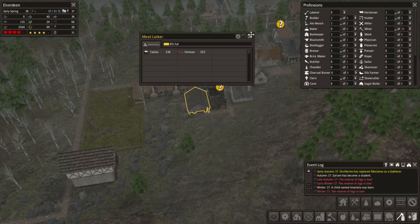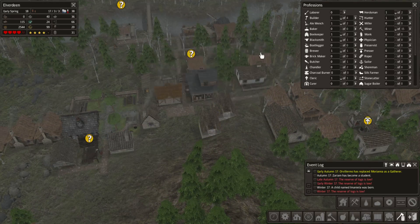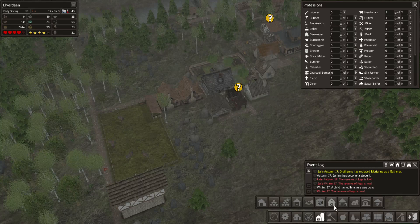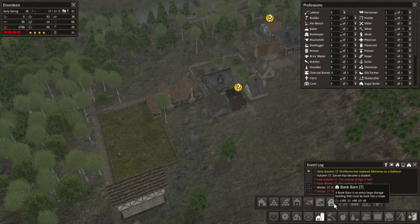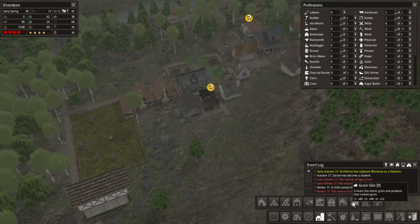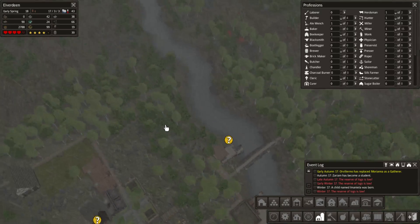I've put down meat lockers and root cellars at the farming areas. The barn is for everything, but there should also be a grain silo somewhere near all the farming land. Speaking of farming — any trader yet? I wanna buy some seeds.